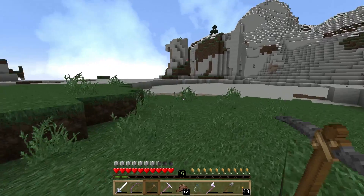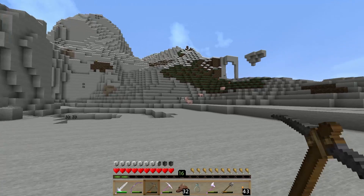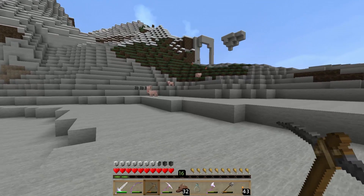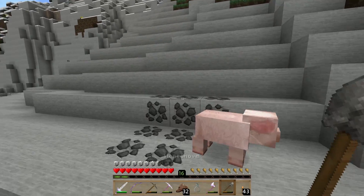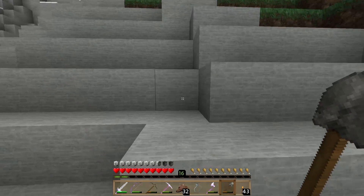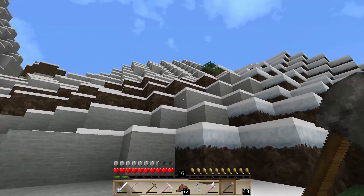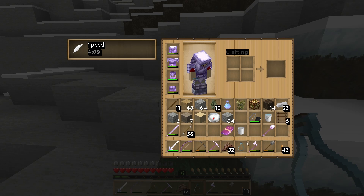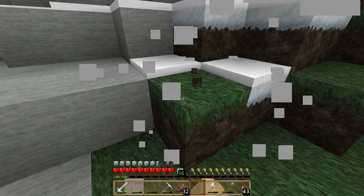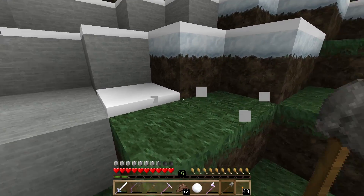We're going to head up here and grab some of this snow. We're going to need a shovel to do that. There's also coal there which we do need, so I might come back and grab that. To get the snow, you need a shovel — if you try to break these blocks with your hands, you don't get anything. So you need to use a shovel, and then you'll get a snowball.